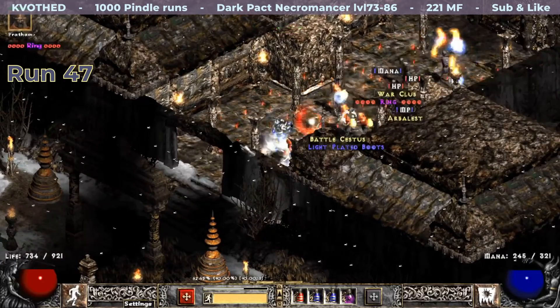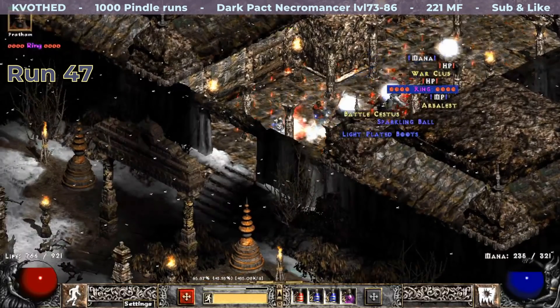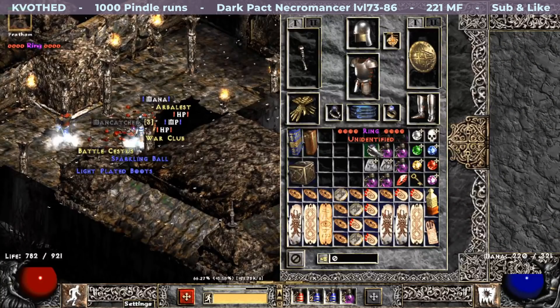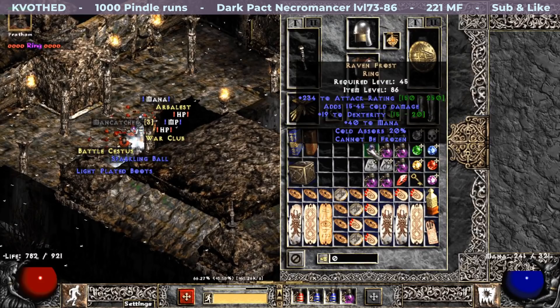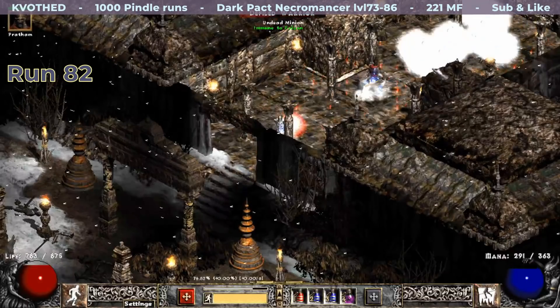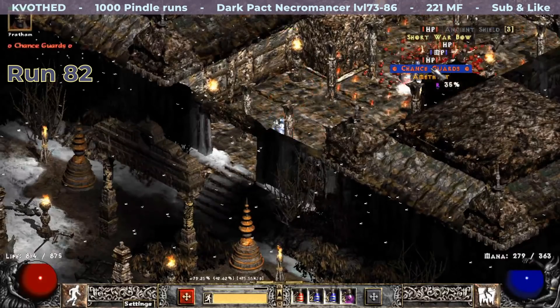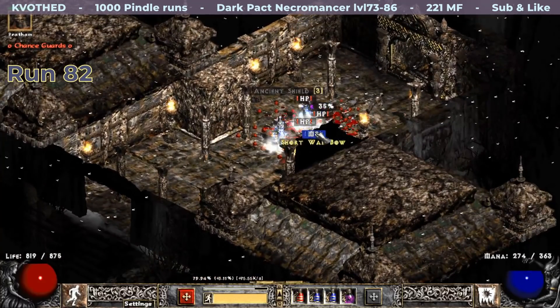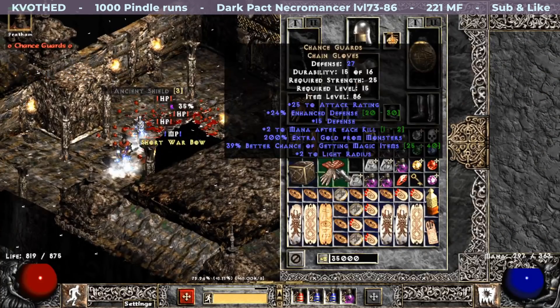My first unique ring dropped about 30 runs later. If this is another Dwarf Star I will be really upset — and luckily it is my first Raven Frost, also with quite a good roll. Next comes a favorite item for magic finding: Chance Guards, and this one rolled 39% MF and 2 MPK. Really nice!